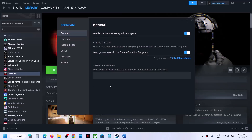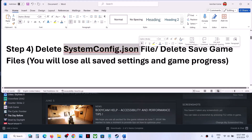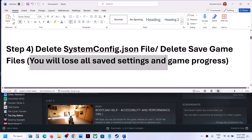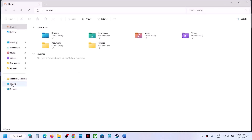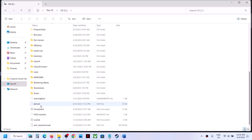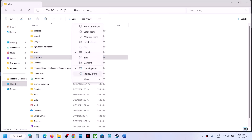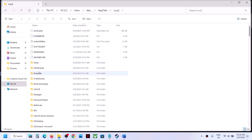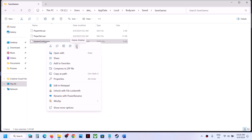The next step is to delete the system config file. Note that you will lose all game settings and progress. Open File Explorer, go to This PC, open C drive, open the Users folder, then your username folder, then open AppData. If you don't see AppData, click View, select Show, and put a check on Hidden Items. Open AppData, open the Local folder, open the Body Cam folder, open the Save Games folder, and here you can see the system config dot JSON file. Right click and delete it, then launch the game and check.